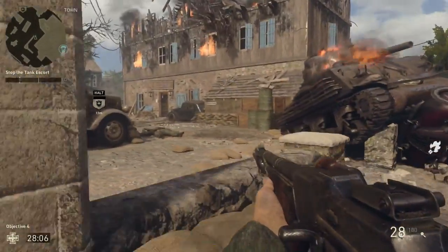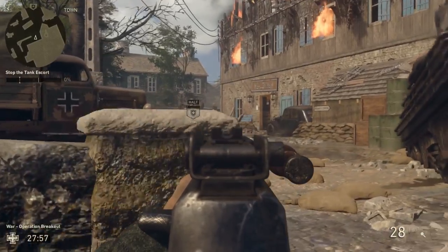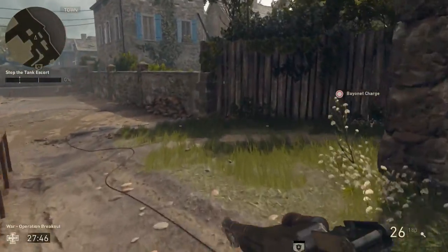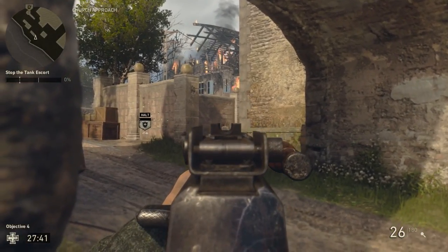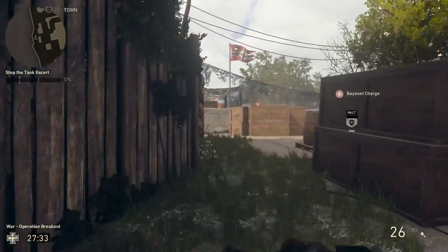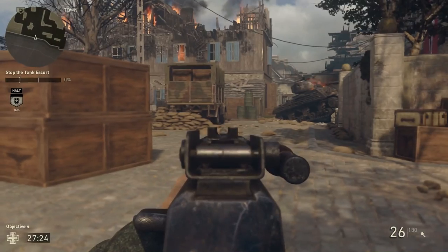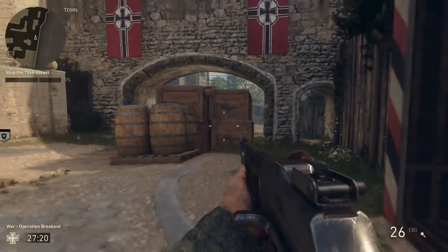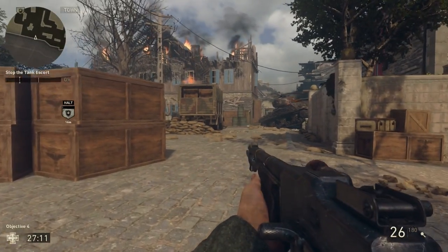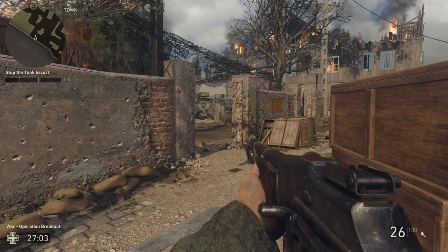Instead of sitting behind those barrels, I would recommend coming behind this wall right here — you can see people coming through this door as well as behind these barrels. This is totally the kill-feed spot. When the tank gets to be right around here, give up on this spot and come behind this concrete wall, aiming right here — the enemy is going to be coming through this small inner section and they're going to be easy pickings. If there's already a teammate there, come over here behind these barrels, but note that if the tank hits them they will explode. Make sure you're throwing grenades as close to the tank as possible, or stick the tank to kill enemies around it.